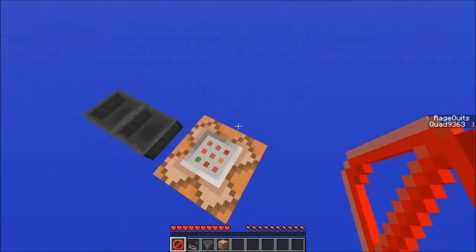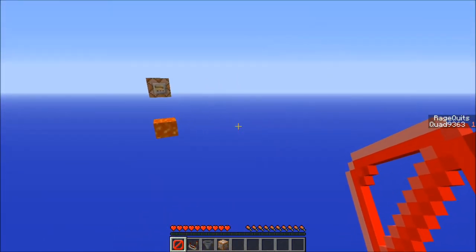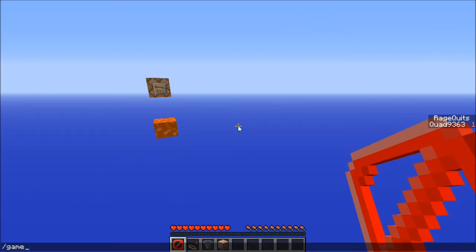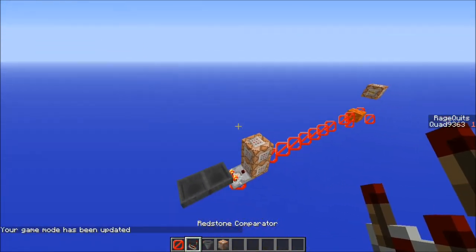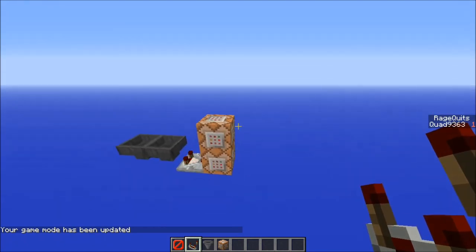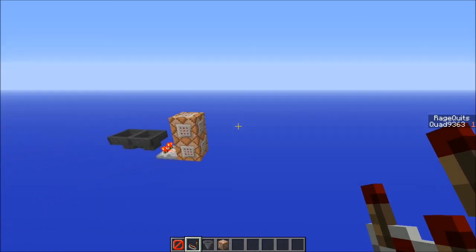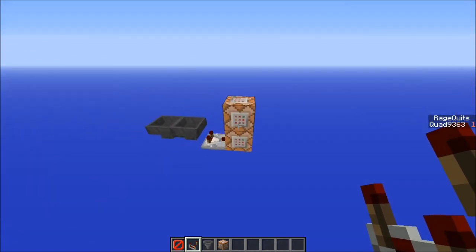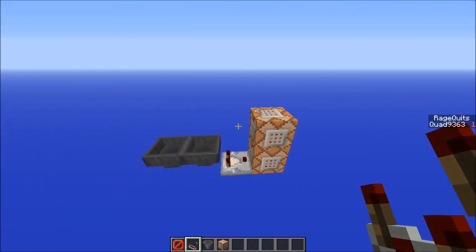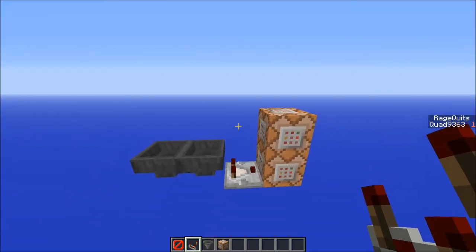Now obviously, if you were doing this in a real map, you probably wouldn't want to show that to the player, because then they'd know not to rage quit. So you might want to keep it hidden until the very end after the player finishes the map, then do scoreboard show on the sidebar for that objective. Anyway, something kind of cool that CTM makers or adventure map makers might like.